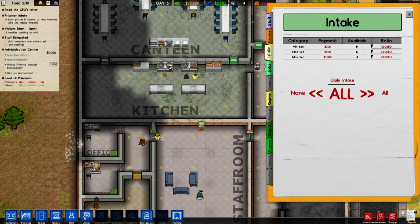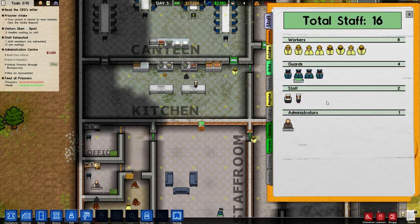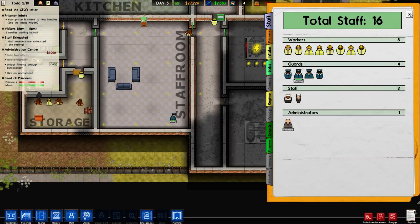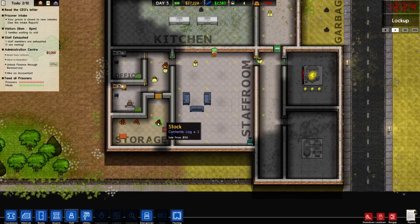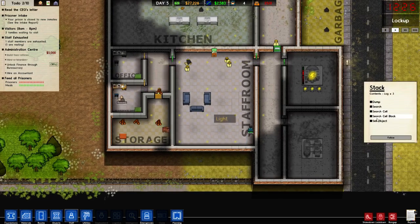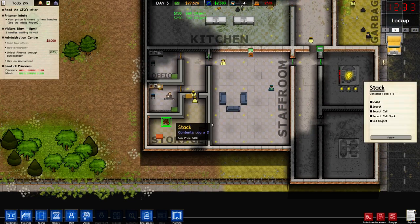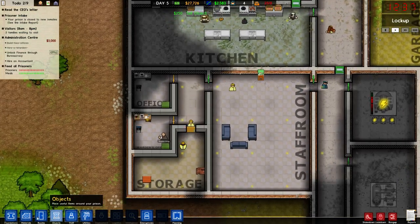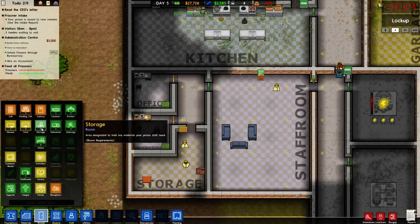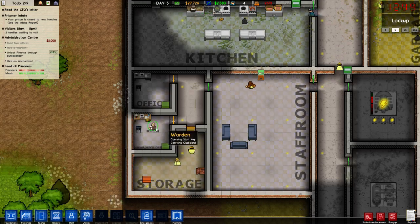We've logged the storage yet. Intake — we'll close for the moment. Looks like we're okay. Unlock finance and then hire an accountant. I like this. Sell that, sell that as well — because I don't really see the need to keep it. Sell that as well. Now I can increase the size of this room a little bit bigger. Excellent.